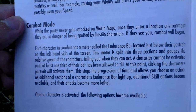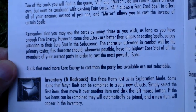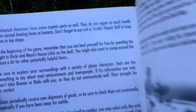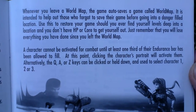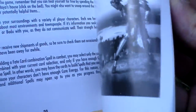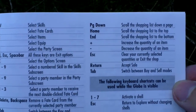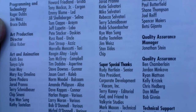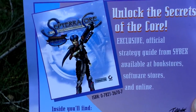Here we get to combat, enemies, and some useful hints. There's also a nice picture from the game, keyboard shortcuts, and of course finally the credits — take a look at the people who made this game. On the back side there is an advertisement for the strategy guide to this game.